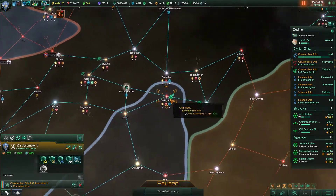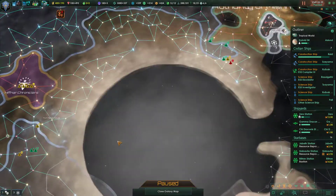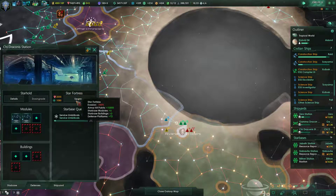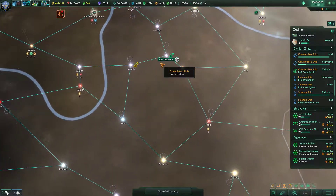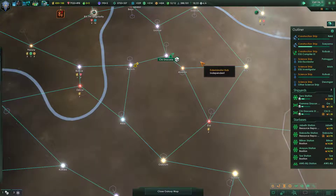And this construction ship is not constructing — well that's no good, we want it to be constructing. So now it's constructing. Excellent. You have completed your upgrade — we'll need you to both upgrade to Star Fortress next. And we have a little over a year on our Titan Assembly Yards, so that's okay.